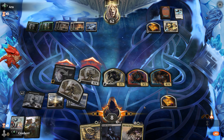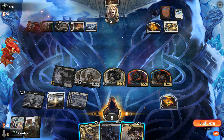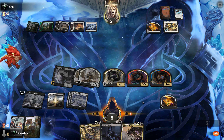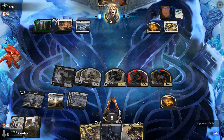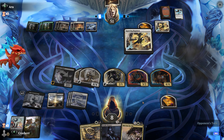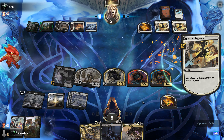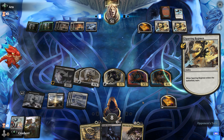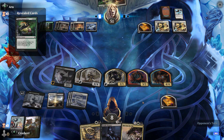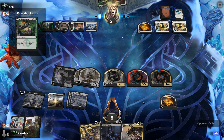Because then they're top-decking and we still have two threats. If they don't want to block, they're going to go down to five. So maybe they do have the Frostbite in hand. They did have it — we talked about that. That's the worst case scenario.